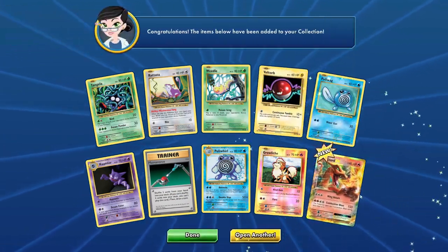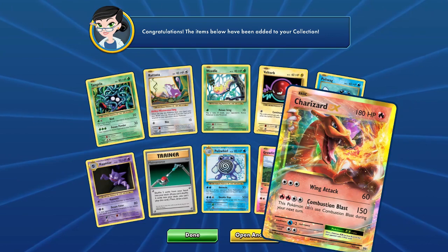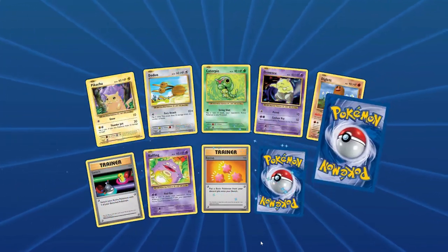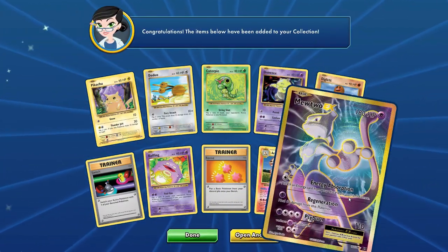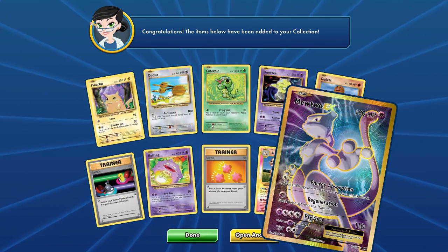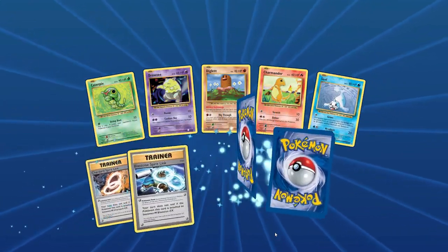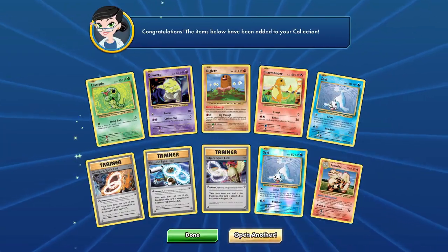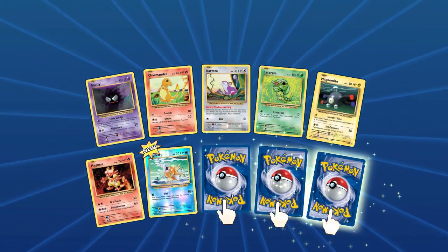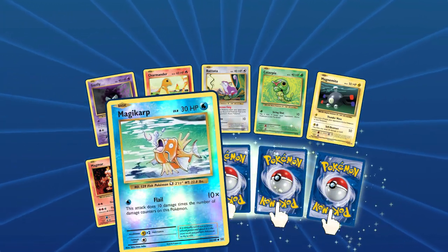We still just need the regular holo Charizard. We got a reverse switch — this is amazing, a new card for me. That is insane — every time I record I get these crazy pulls, I should just record all my openings because when I don't record I don't pull anything good. Reverse Arcanine, and then we just pulled a YouTube — Venusaur EX! What — that's three packs in a row we just pulled some crazy EXs. This is definitely the best Evolutions pack opening I've ever done. That's actually the first time I've ever had three EXs in a row.